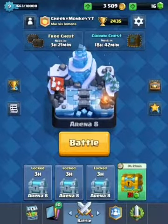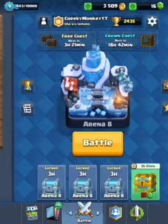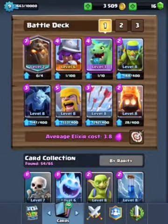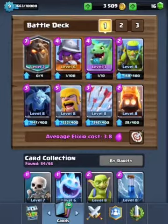Hey guys, Cheeky Monkey Game here, and today I'll be doing some live battles for you guys. Here is my deck at the moment and it's pretty good. I have the Lava Hound, which I got from legendary chests and a free chest. I also have the Musketeer, the Baby Dragon, the Spear Goblins, the Minions, the Barbarians, the Arrows, and the Fire Spirits.